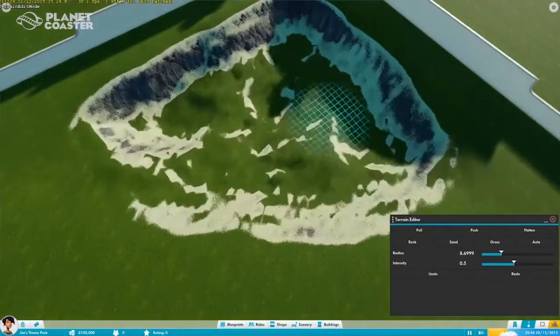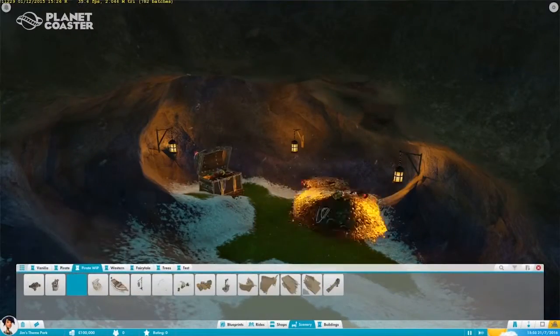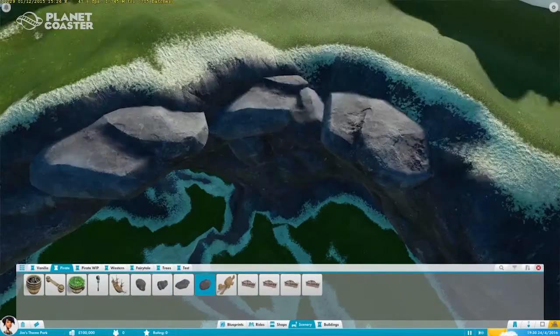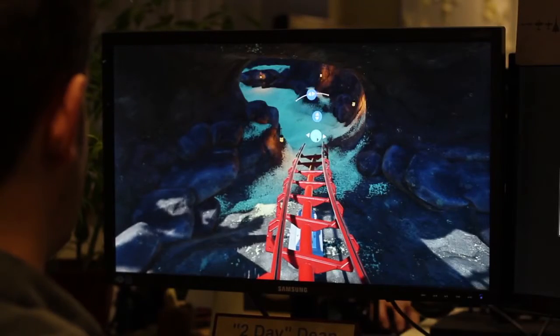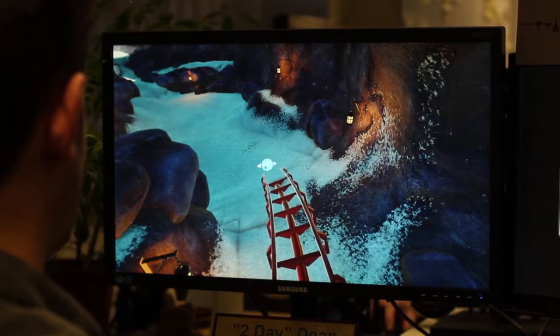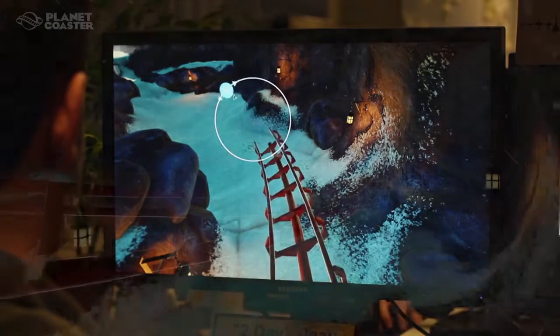The landscape editing tools are fantastic in their breadth. Every user can use them on a basic level to create some nice undulations and hilly areas in their parks, or to create a little rocky outcrop or formation which guests can walk under or coasters can go through. It's actually very easy to do that, but at the other end of the scale, I've seen people sculpting faces and skulls into mountains using the finest fidelity on the sculpting tools. It's got that breadth of usability from the very basic to the very complex and time-intensive.